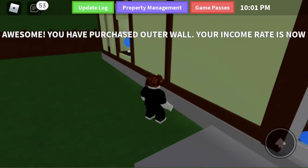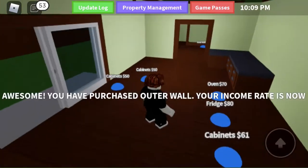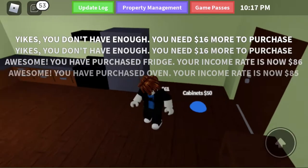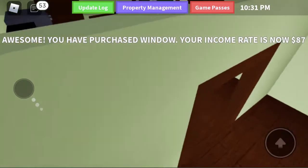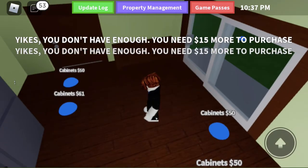The outer wall. Where's my income rate? It's not saying what my income rate is. We'll have enough for the cabinets. I saw that there was like a window — yep. Cabinets. Still 15 more.